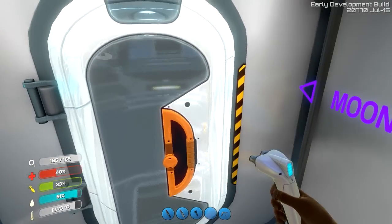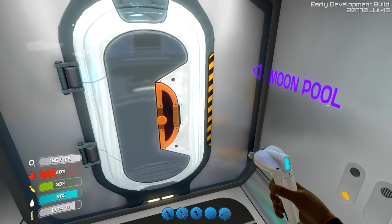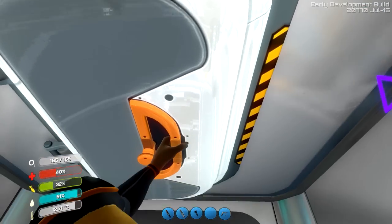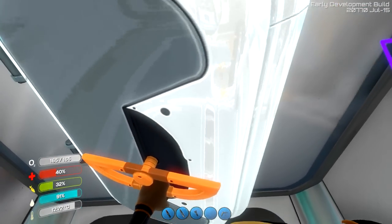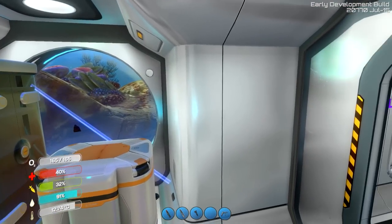The other thing are these bulkheads. You saw I put this bulkhead down. One of the cool things about it is that you can actually open it — there's actually an animation where he turns the nozzle and opens it up. Pretty cool, that's awesome.